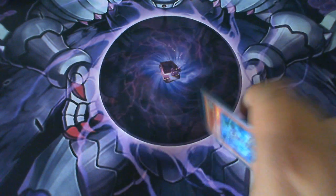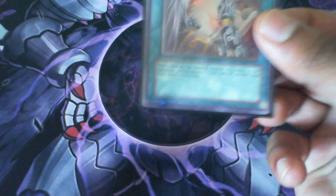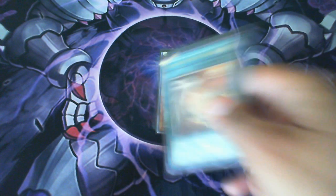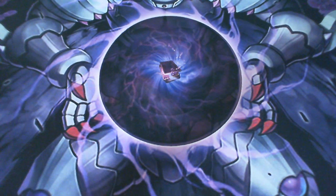I play one Cunning of the Six Samurai — a lot of people are sleeping on this card. Besides the fact that it can get over Bottomless Trap Hole, Mirror Force, Dimensional Prison, or whatever — read what the card says: it can get back any Samurai monster. Since you're limited to one Shien, you can summon Hand of the Six Samurai, chain Cunning, tribute Hand, and bring back Shien from the grave at no cost whatsoever. Shien stays on the field until they destroy it again or until you win. Cunning is just that good.